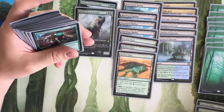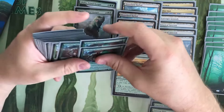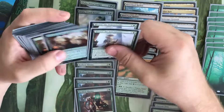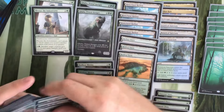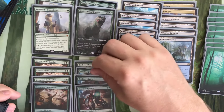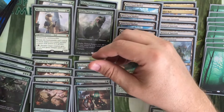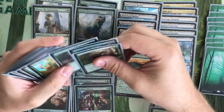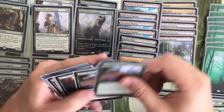Four Llanowar Elves, of course. Four Resilient Khenra, three of them in foil. Two Rhonas. Servants of the Conduit — I want to incorporate energy into this. I think being able to incorporate energy to a certain extent is very useful.